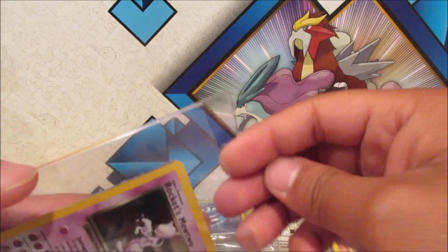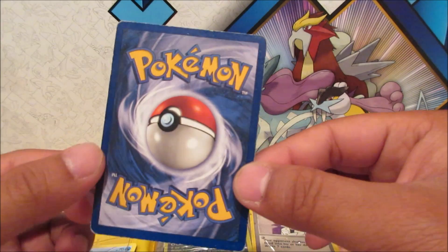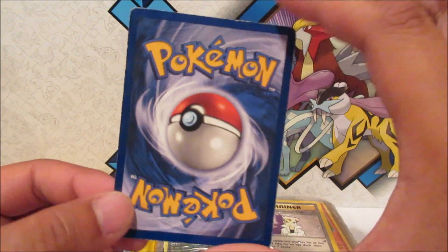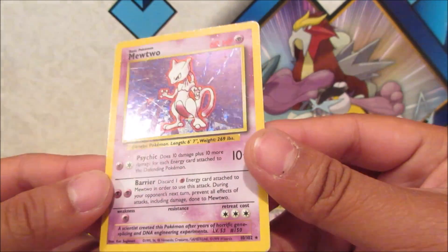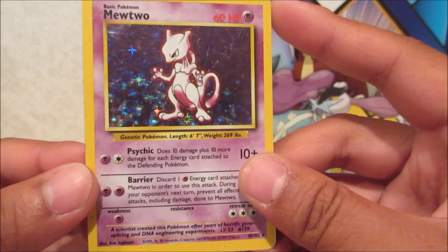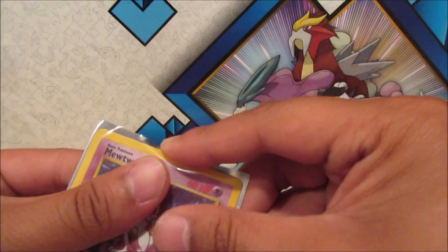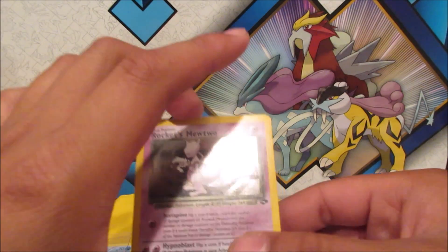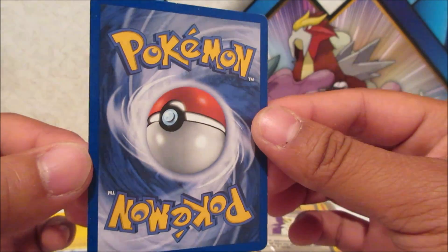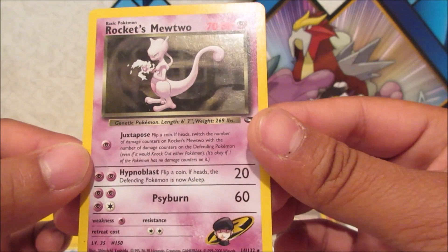I'm going to take them out and check their conditions. This one's pretty played — you can see the coloring is kind of off, starting to lose color, got some white edges. But wow, that is still amazing — no bends or anything, just a scratch right there. The Rocket's Mewtwo I'd say is light played. Wow, some very nice cards — gonna sleeve that up.